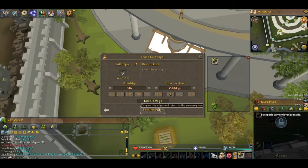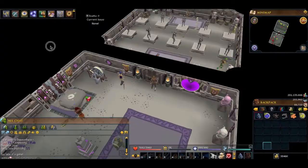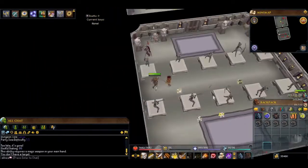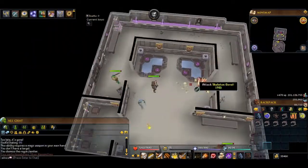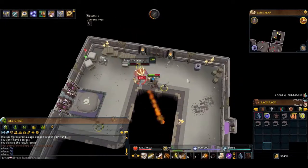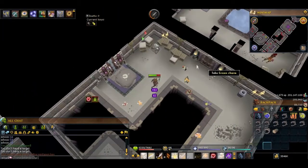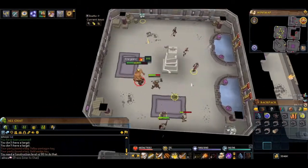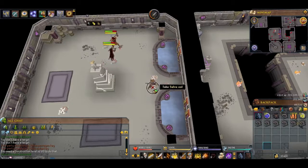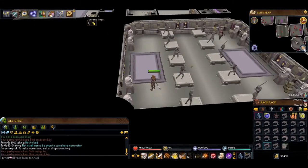After a long time doing homework I had quite a bit of rocktails to sell — 546 of them. After that I decided to do some dungeoneering, since I really want to unlock my chaotic weapon. To unlock my chaotics I need to get 2 mil dungeoneering XP — you can see the skill counter off to the right. I also spent all my tokens on XP prior to this series, which I know is a waste, but I decided to do it for the series.